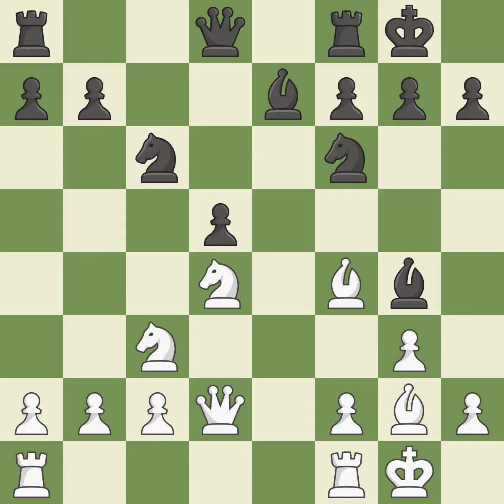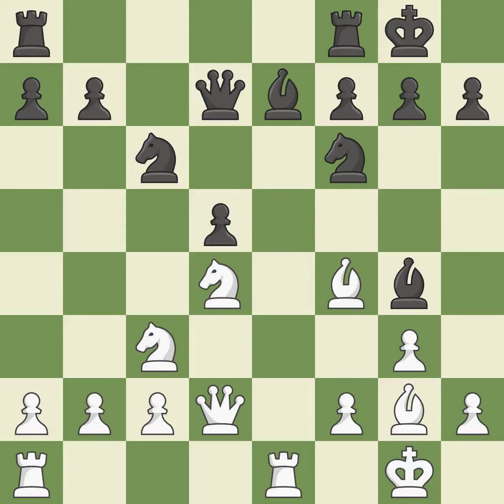The rooks can see each other now, allowing them to provide mutual defense — it is best. This connects the rooks, which helps them coordinate together in the future; it is best. This takes an open file, a common method for activating a rook — it is excellent. This develops a rook off its starting square, getting it into the action; it is good. This is the strongest option; it is best.